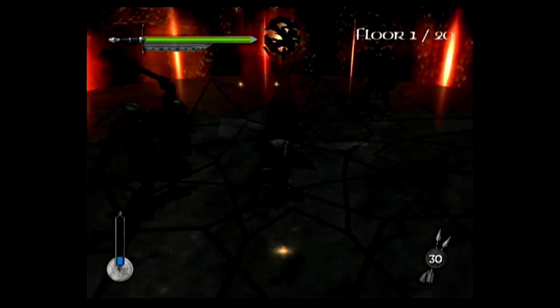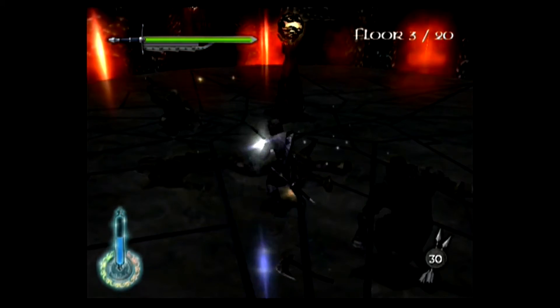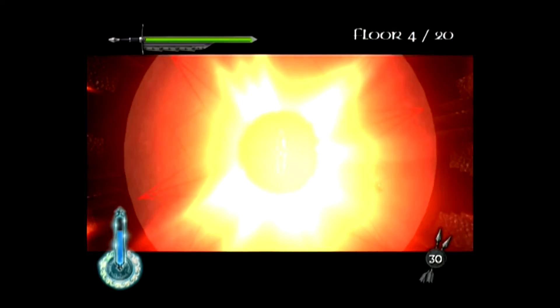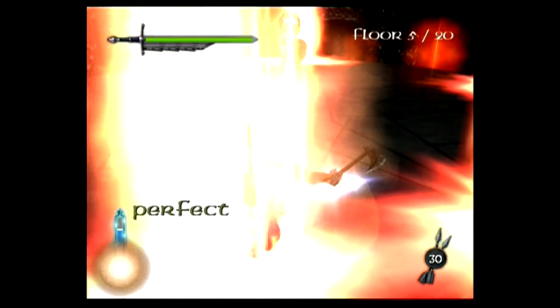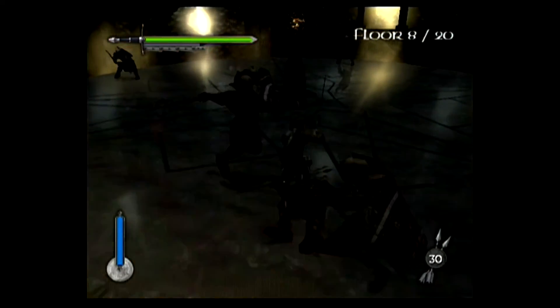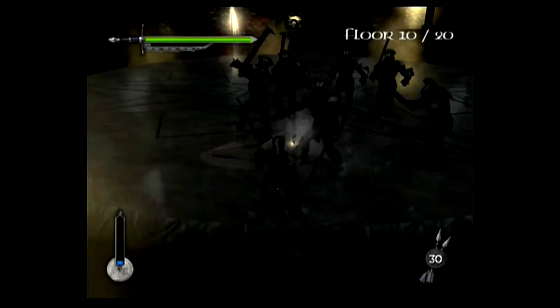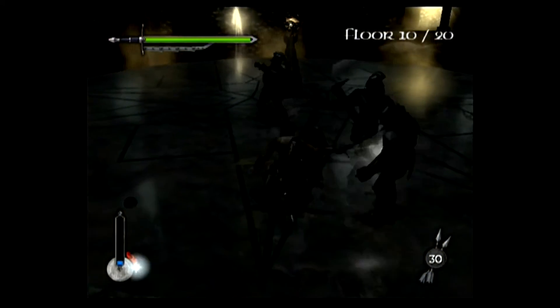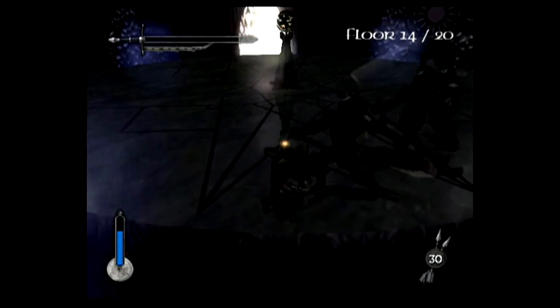Beating the Hornburg Courtyard and getting a character to level 10 unlocks that character's playthrough of the Tower of Orthanc, where Saruman — the only character not voiced by his film actor — challenges me to an enemy rush across 20 floors. Things start simple, just a few Uruks; floor 2 adds shield locks; floor 3 is over in seconds. At the end of every floor you get a small health refill. I'd say floor 8 is the first tricky one since you have both shields and archers. On this first try I make it up to floor 14 before I'm worn down and finished off.